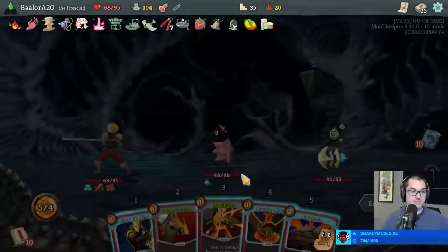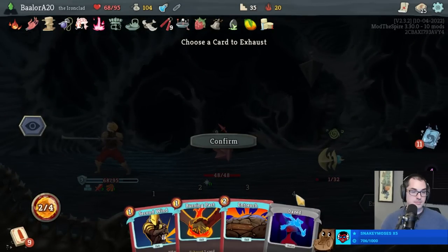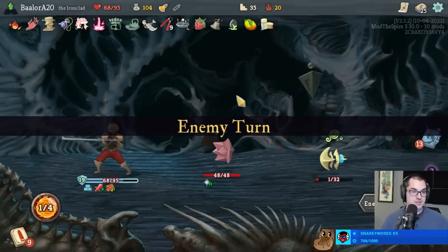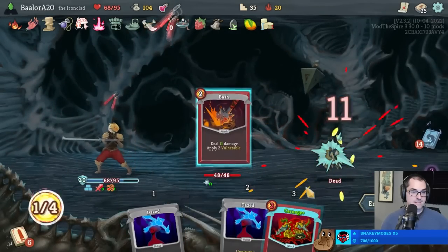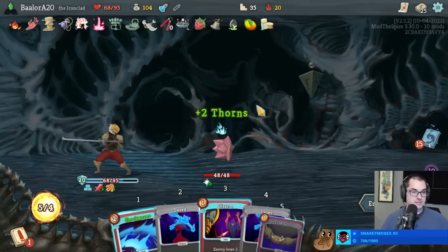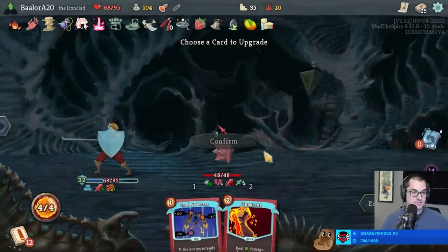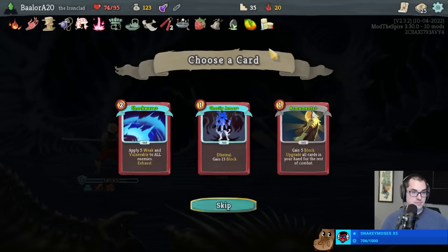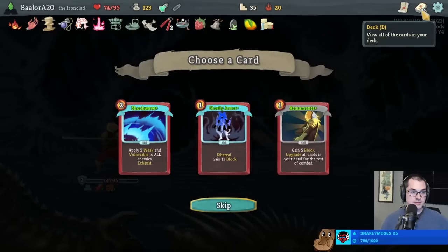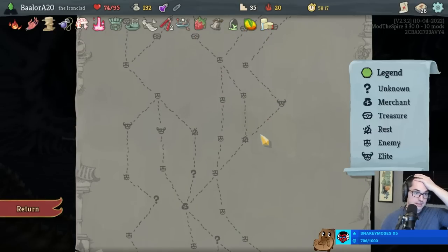Where'd my opponent go? I'm just going to Second Wind rather than playing the Entrench. Now he's exhuming. There's an Armaments+. There's also Ghostly Armor and a Shockwave - I don't think we want that Shockwave. Ghostly is a pretty good block starter, and that's something we're actually lacking in this deck still - the ability to get our block up to a large number immediately. So let's change that.